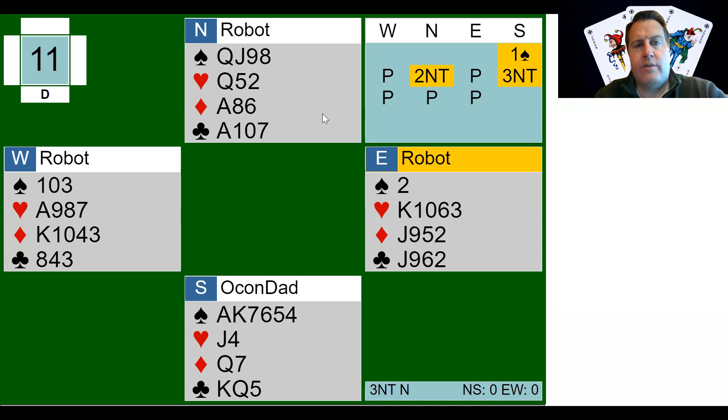75% boards are better. And we have a Jacoby 2 No-Trump here. And this turned out to be a 90, almost 95, 96% board. So it tells me that lots of people don't know how to show extra points in Jacoby 2 No-Trump, because this was in the robots.